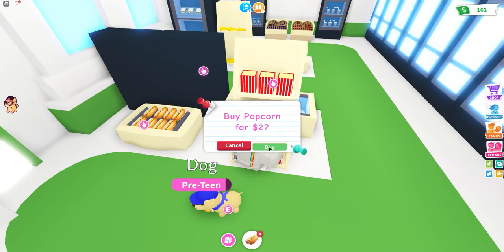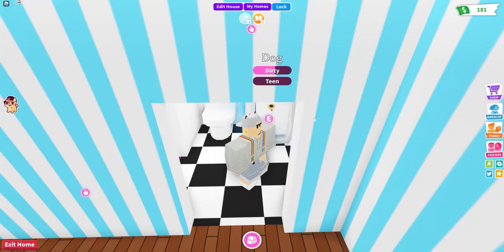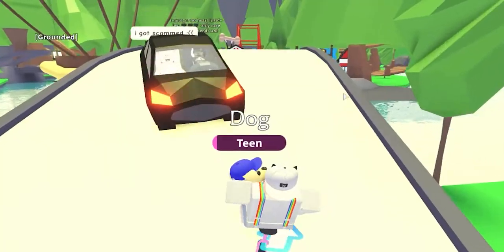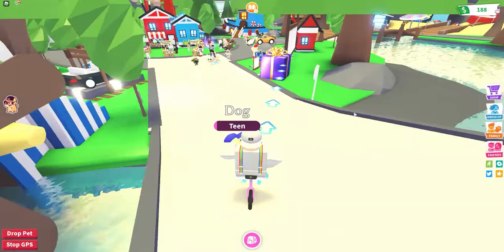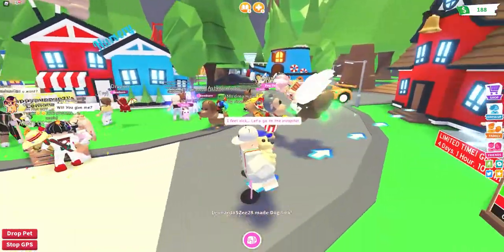I'm buying food in advance so I don't have to keep coming back - I wish I thought of that sooner. I think I'm starting to get the hang of this game. At first it was really confusing - I didn't know what to do. I think I'm starting to understand. I got scammed? I heard that was a thing in Adopt Me but I'm not really sure how. I saw videos of it.